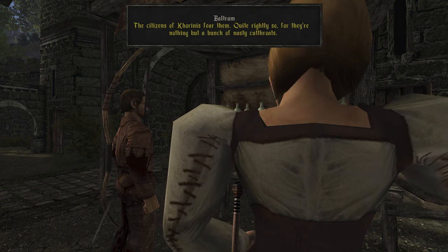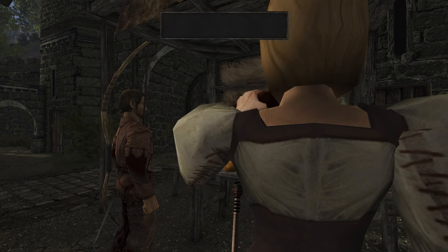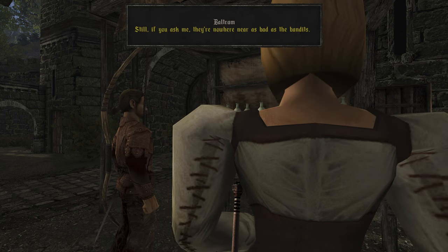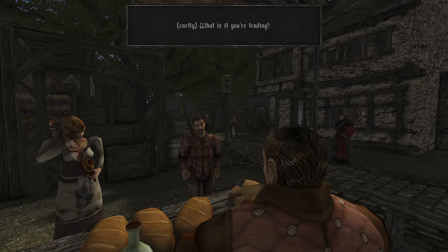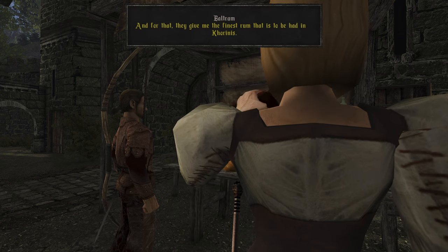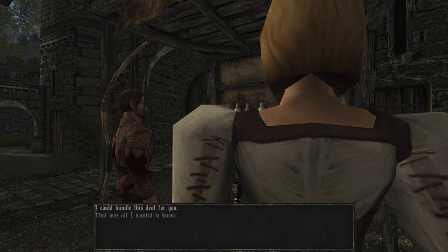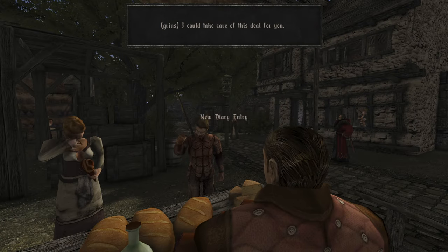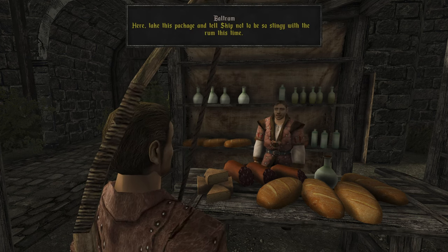'What do you know about the pirates?' 'They live in a remote part of the island of Korinus. It can only be reached with a cog or some other ship, as far as I know. The citizens of Korinus fear them, quite rightly so, for they're nothing but a bunch of nasty cutthroats. Still, if you ask me, they're nowhere near as bad as the paladins.' 'I mostly supply them with food, and for that they give me the finest rum in Korinus.' 'I could take care of this deal for you.' 'That would be great. I cannot leave Korinus at the moment. Here, take this package and tell Skip not to be so stingy with the rum this time.'